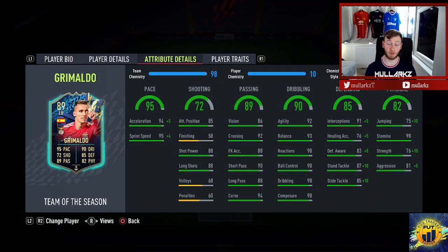As you see from the gameplay, Grimaldo is a very, very solid defender. Very pacey — he's able to get back in because of the pace being maxed out with the Anchor chemistry style behind him. His passing is really good as you saw there, a couple of assists, probably should have had more because of the crossing. Dribbling-wise, absolutely top tier.